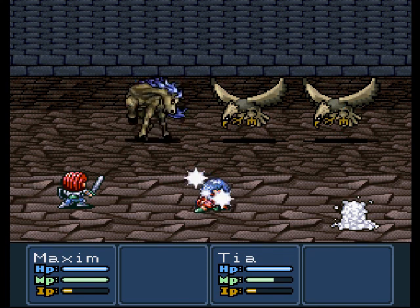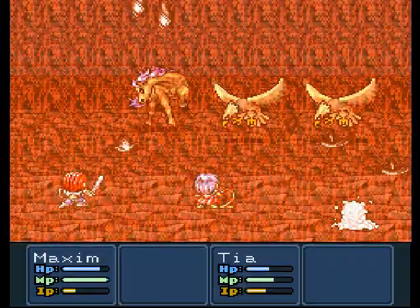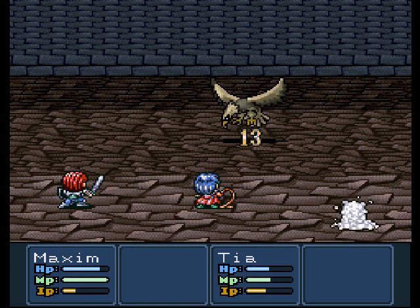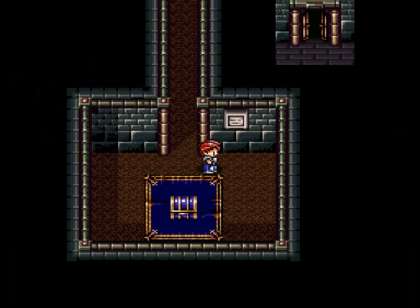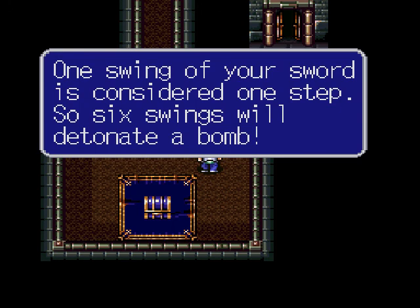Maxim could not do that. She has the intelligence to cast magic. Of course, you'd go hit Tia, because you're a jerk. Spark! Huzzah! Only one left! And you die! Maximum level's up to 9. Excellent. Bombs can blast boxes, cracked walls, and pillars. They explode six steps after placement. One swing of your sword is considered one step, so six swings will detonate a bomb.